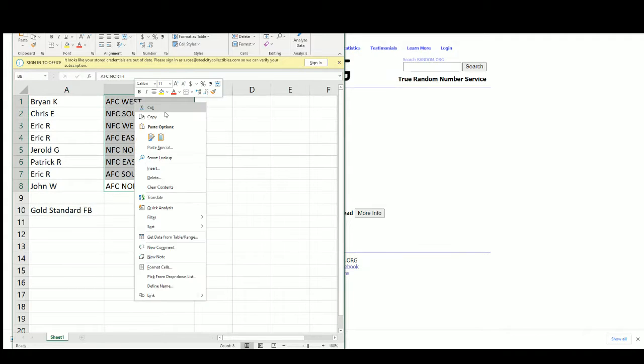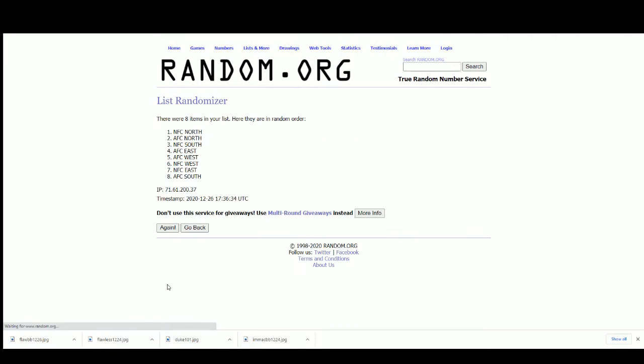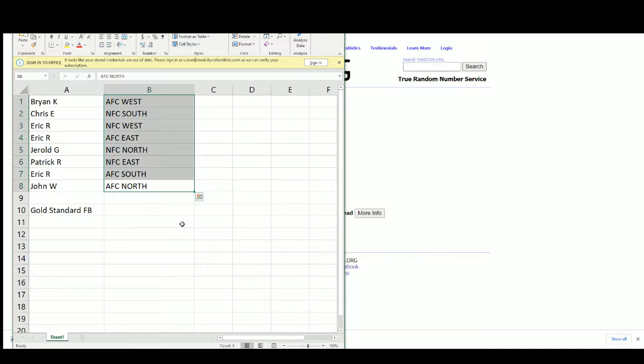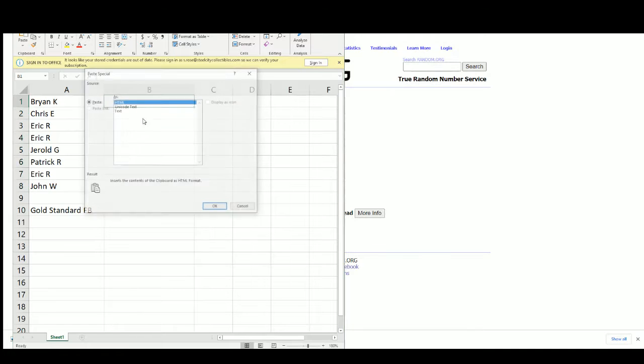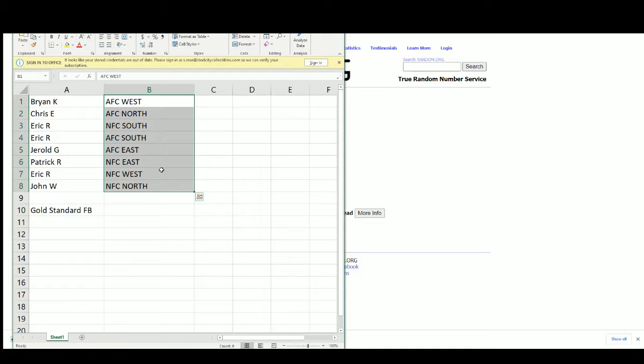And our divisions randomized five times. Brian K: AFC West. Chrissy: AFC North. Eric R: NFC South and AFC South. Gerald: WTF AFC East. Patrick: NFC East. Eric R: NFC West. John W: NFC North.